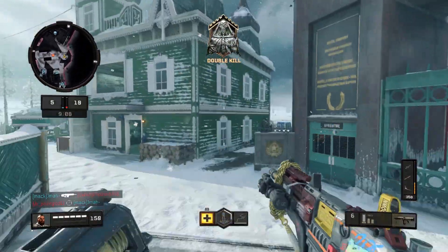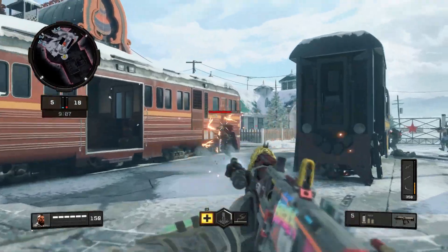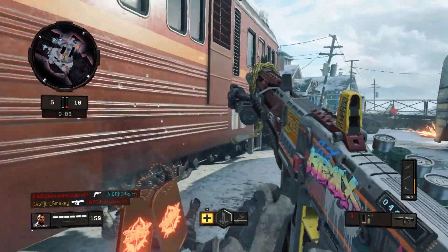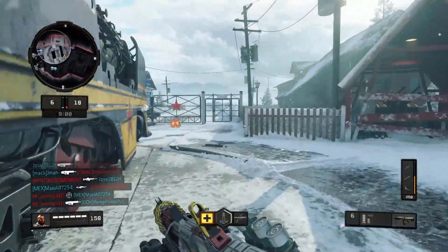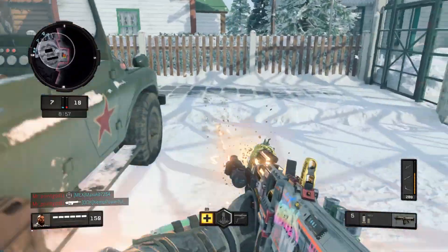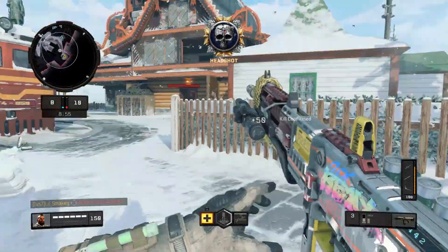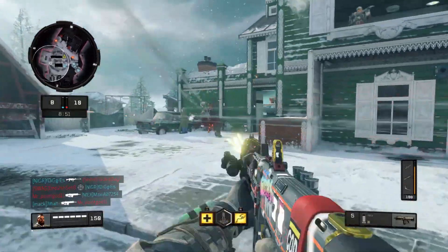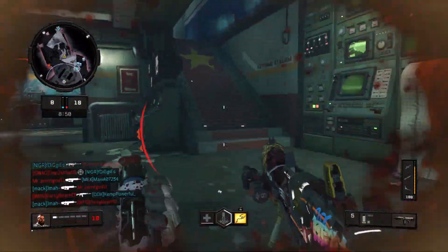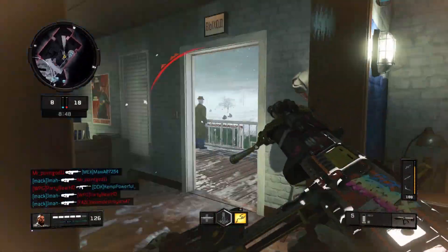As for this video, I'm going to be talking about the very overpowered SG12 Operator Mod. This Operator Mod is called Strobe Light. What the Strobe Light does is it flashes a blinding light on your screen so that you can't even see what's going on. Not only does it make it hard to see the enemy, it also takes away aim assist.